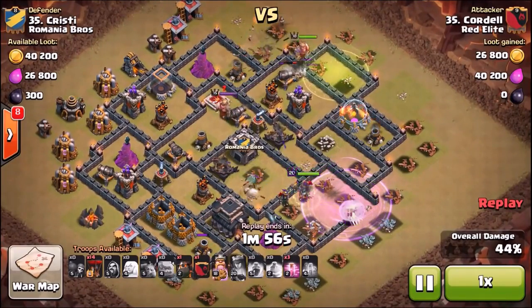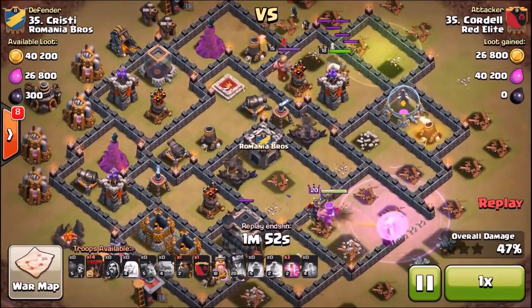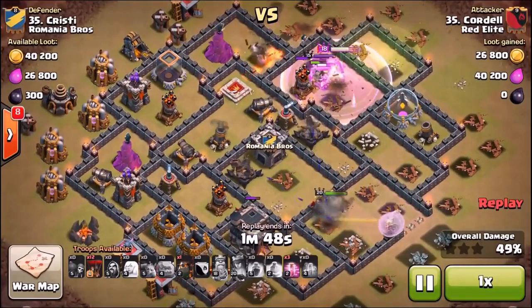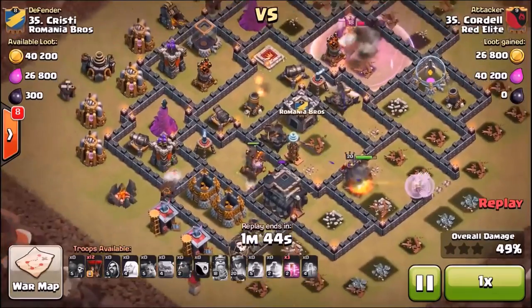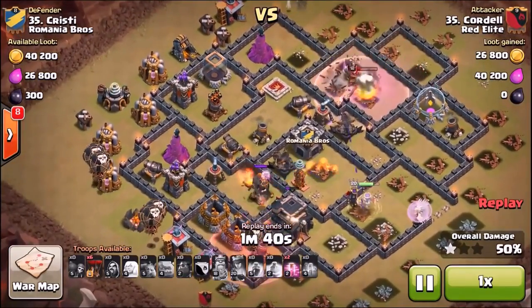What are the objectives? You guys know them by now: take out the enemy queen, take out the enemy clan castle, and take down two air defenses. He does that right now. His barbarian king iron fist ability will just get the job done on that second air defense, and here comes the LaLoon portion of the raid already in progress.